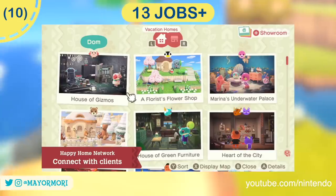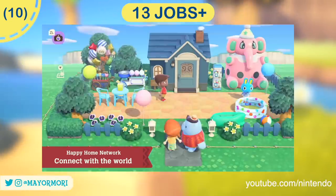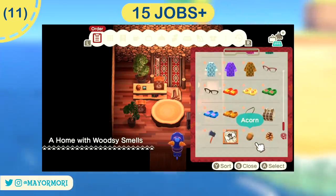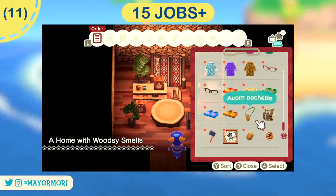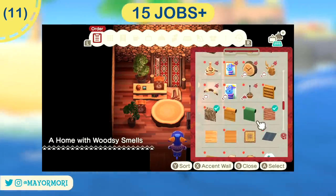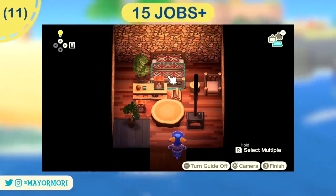After 13 jobs we can make use of the Happy Home Paradise Planning Network app on the Nook Phone and visit other players' creations and homes — consider it a mini dream island but for villager vacations. After 15 jobs have been completed, you can use DIY and custom furniture you've crafted inside vacation homes, which adds even more possibilities to an already massive library of items we can use.